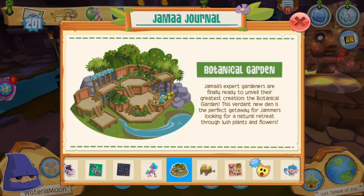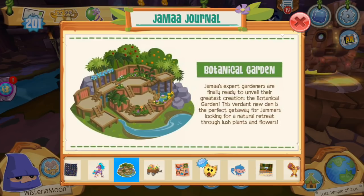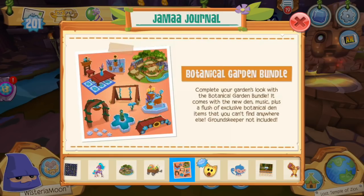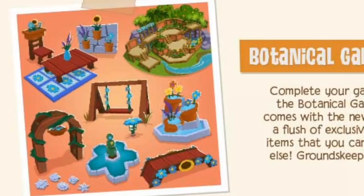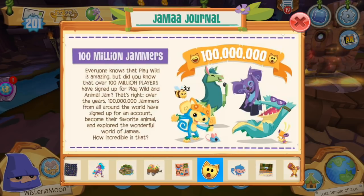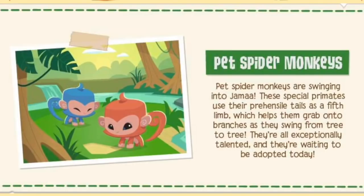Now we're getting into some older updates I never actually covered. The last update video I did was for the gorilla, but yes, there has been a new botanical garden den introduced in last week's update — I may get to that in my next video. It looks super pretty, but I'm more excited for the haunted mansion den. Then there's a fall items announcement, and the botanical garden den bundle which comes with a whole den item set and special music at a discounted price. Finally, there's an announcement of 100 million jammers — congrats Animal Jam! Now it's time for the fun stuff.